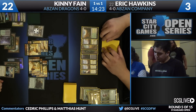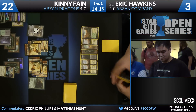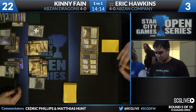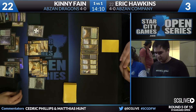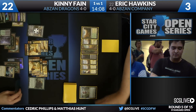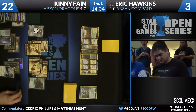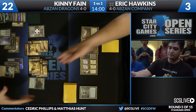He did scry — no, it went to the bottom. It went to the bottom fast. He's taking a look at his graveyard, which leads me to believe there's a Den Protector somewhere. A lot of 1/1s on Kenny's side, and with Eric at three, this may not matter even if it is a Den Protector.